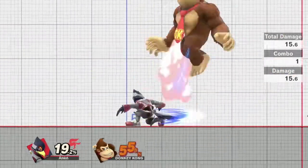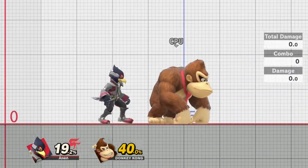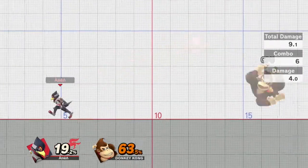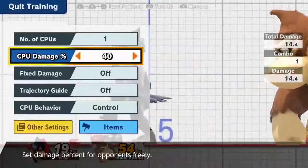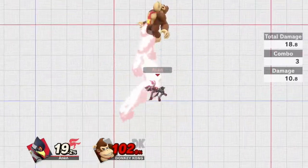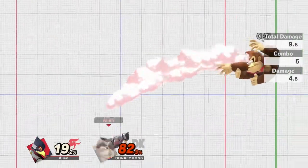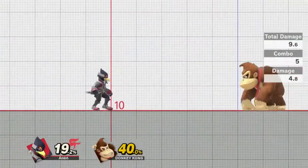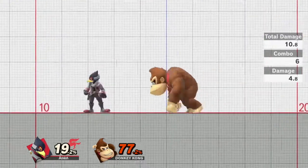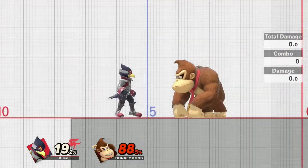At around 20% you can get the strong down tilt and combo. But at around 40%, you don't want the strong one because you'd have to full hop to start a combo and usually only get one aerial off it. Instead, try to get the sour spot — then you can short hop aerial and possibly drag down. If you get the weak one, you can fair drag down or even follow with up air. At mid percent, the weak down tilt is preferred because the strong one forces a full hop and only two aerials, while the weak one enables fair drag down into many combos.